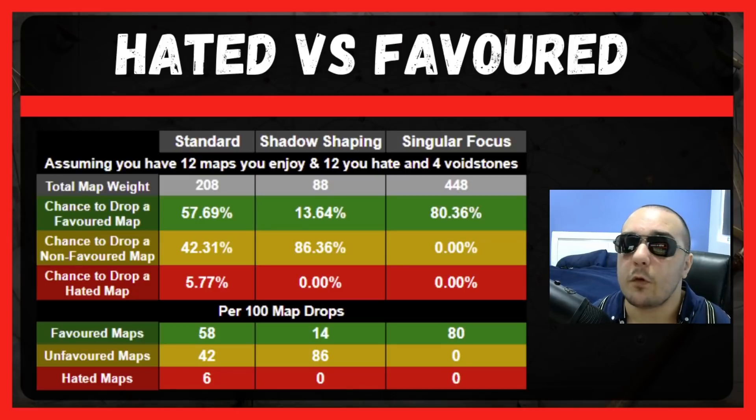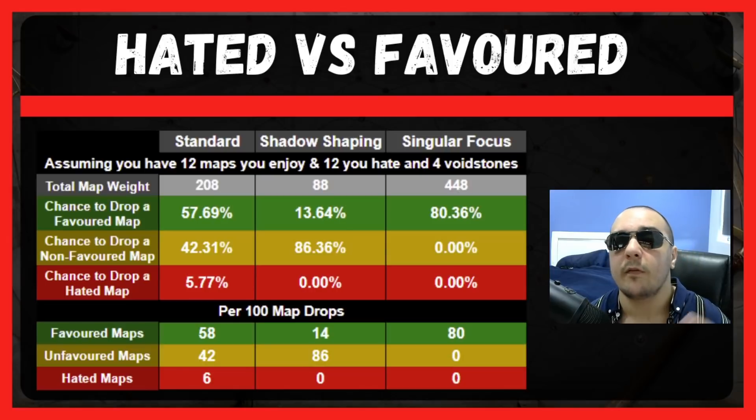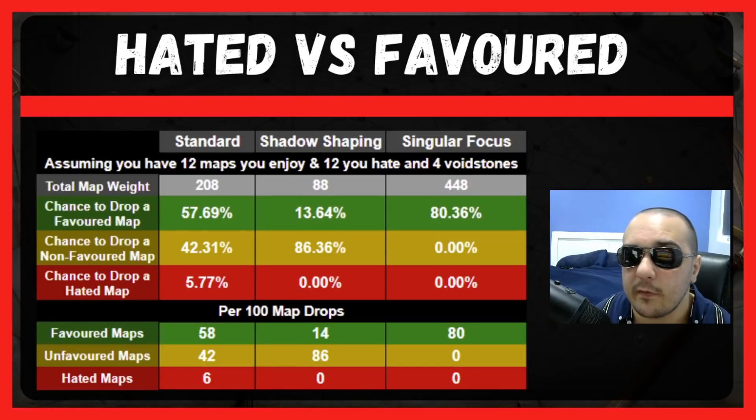Shadow Shaping is going to be good if you have a very specific reason to use it, but for the most part I see this keystone as just an emotional choice — for casual players who aren't looking at spreadsheets. They just know they really hate maps like Belfry and Lava Lake, they don't want to fight the Catawba boss or the Innocence boss, and they just want to cut these maps from existence. Given the amount of people asking how to farm a mageblood early in the league, I'm going to be releasing a three-part series over the next few days covering the three best strategies for that.